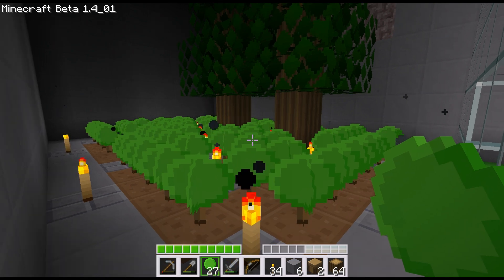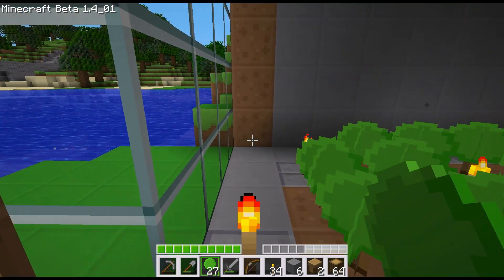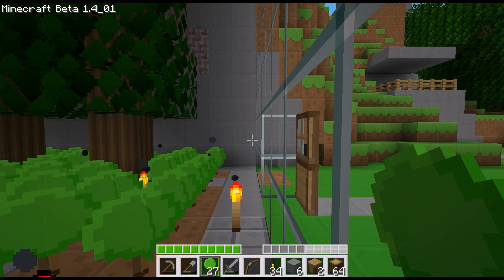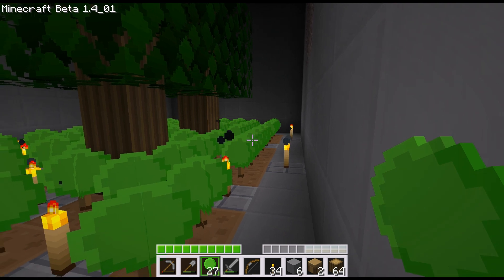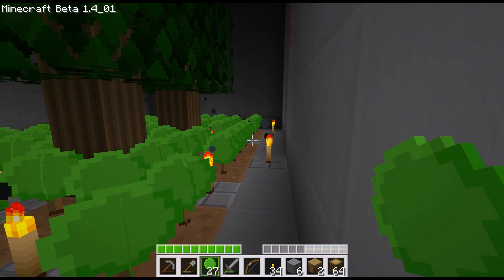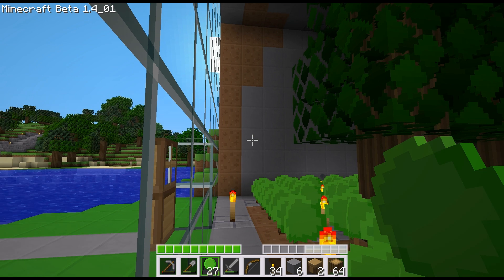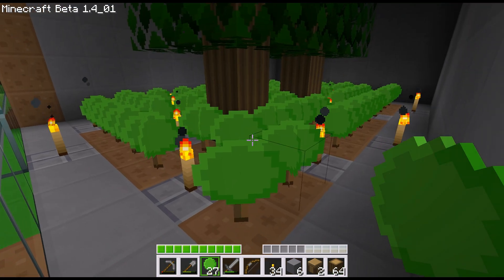The reason you might want a tree farm is because wood is always useful for sticks, torches, tools, and stuff like that. It's just nice to have a steady supply of wood and lumber near your house without having to trek around the world trying to track down trees. It's nice to have it all in one location. The cool thing about this tree farm is it can be built outside, underground, or in only a partially covered area such as we have here. There's lots of flexibility in where you want to put it.